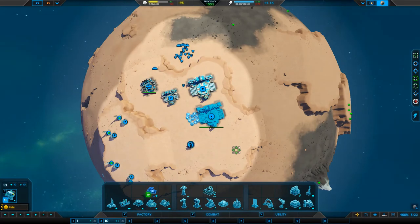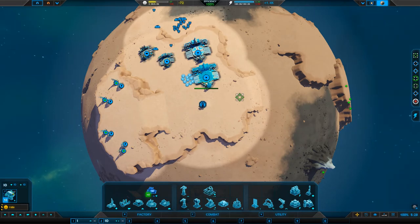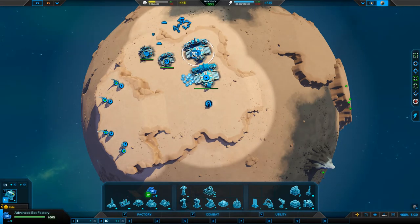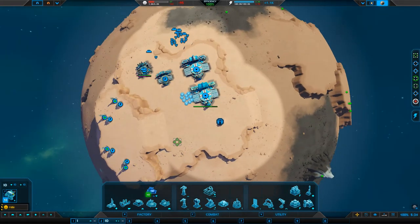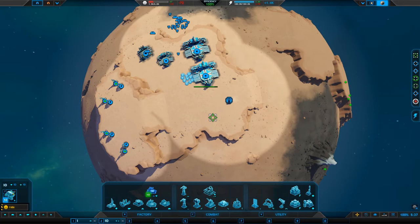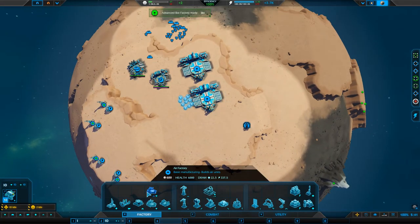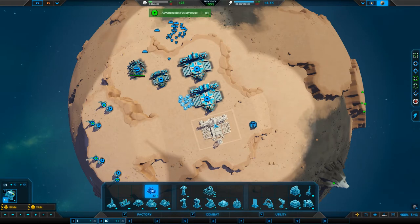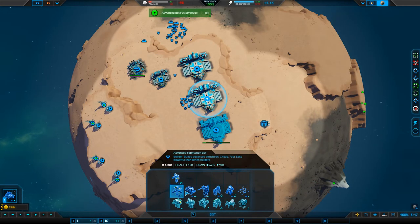If I was playing multiplayer as opposed to single player — where I think I know where everything is — I would not be sending my commander out now. I'd be using one of these to build a proxy commander and my commander would sit here the whole time making defenses for himself. But I'm not that bothered, so we're going to just keep doing it like this.